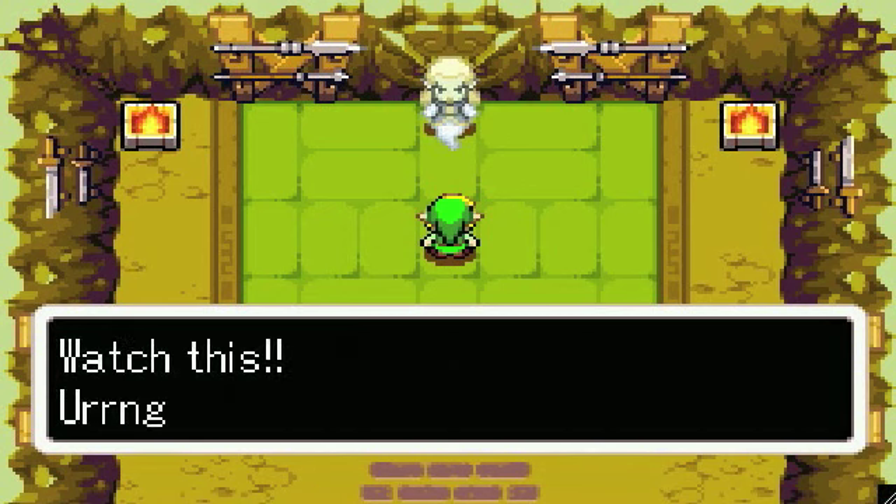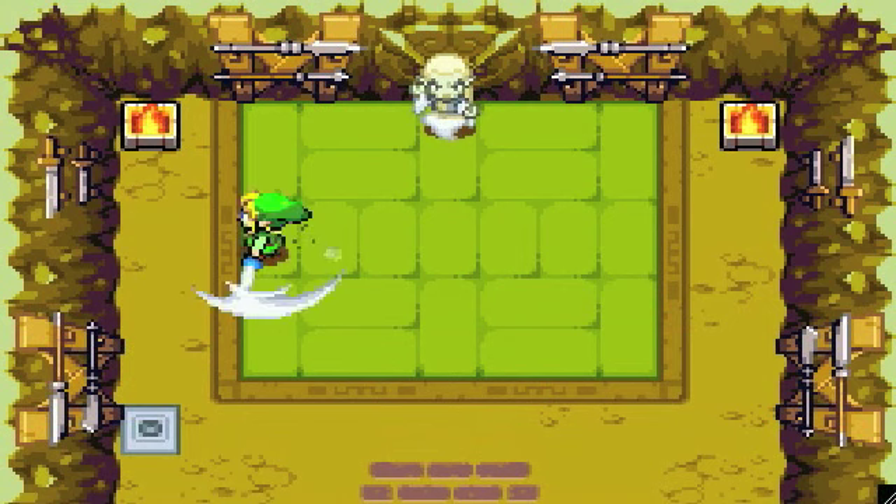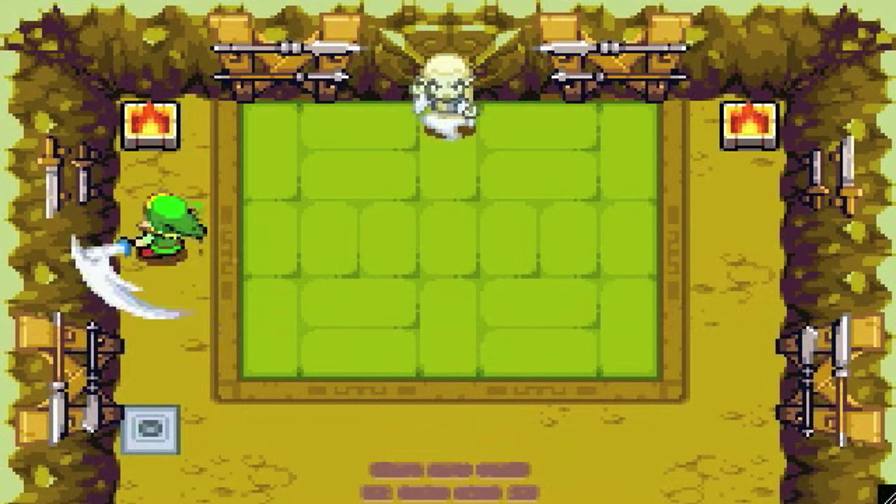I forgot his name — Spooky? I understand how he can possess me because he's a ghost, but it seems a bit weird that the other guys can do it as well. Charge your sword up and then tap repeatedly while you're spinning, and then you spin around while moving.